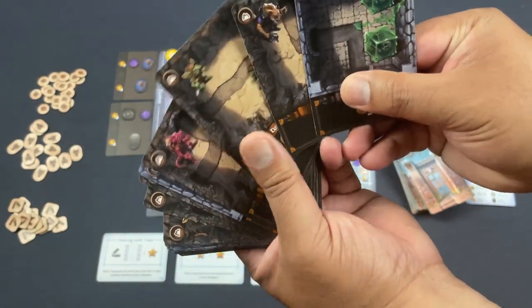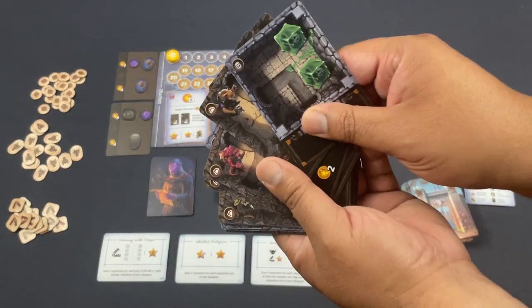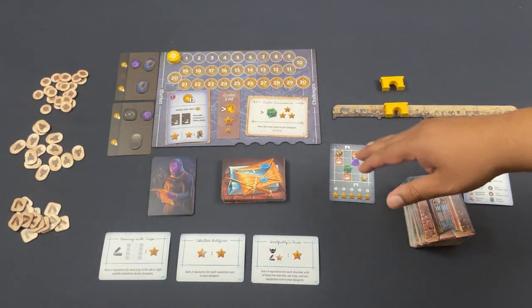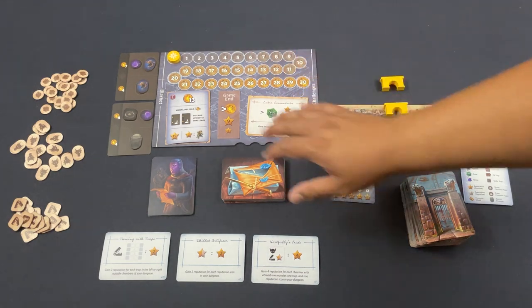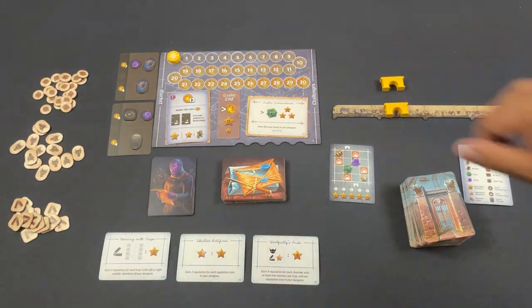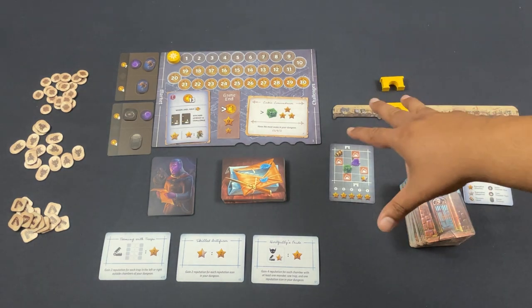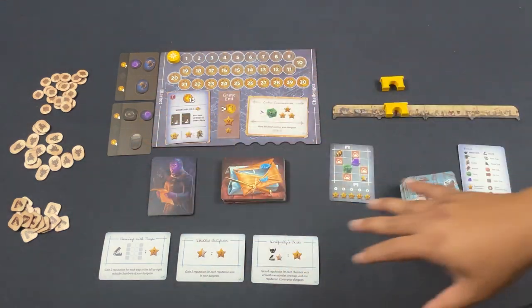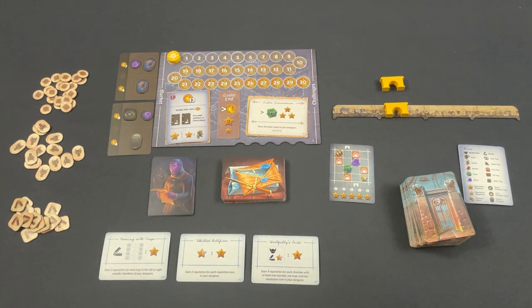We have this giant pile of chamber cards, and slowly we are going to draft our rooms. We're going to build a four-by-four grid of a dangerous dungeon, and as we fill our dungeon with traps and monsters, we're going to score. We have global goals, personal goals, gold, and market upgrades. It has elements of Sprawlopolis where you're building a network with cards, plus the drafting element from Sushi Go or Seven Wonders, all wrapped in a cornucopia of points.